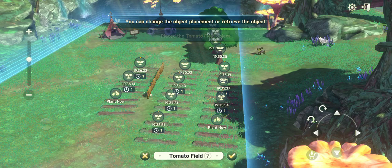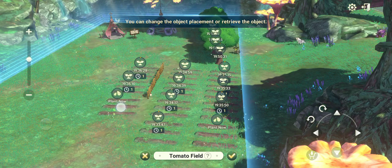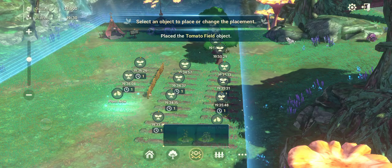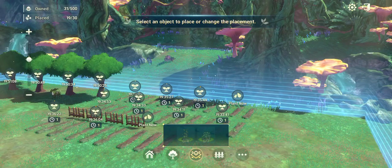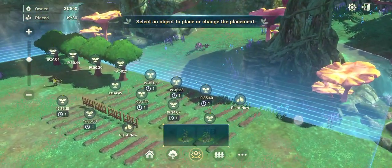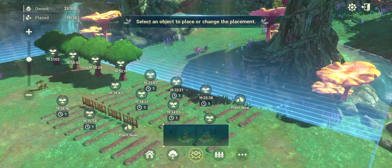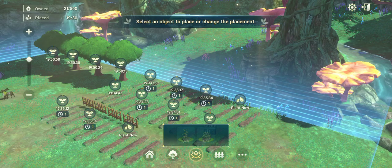By clicking this icon here you can see the estimated time when your crops will be ready. Starting from the plant zone, you can see when your crops are ready — usually the countdown is 20 hours.